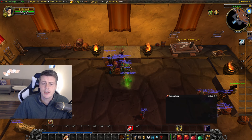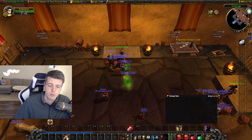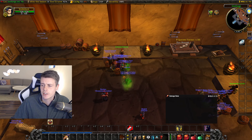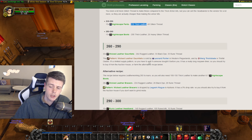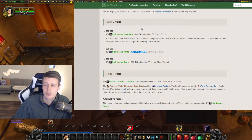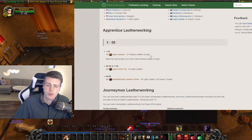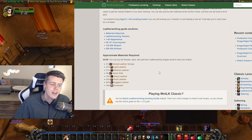Starting off with the most basic: investing into materials needed to level professions further from 225. If we take a look at leatherworking on WoW Professions, it lists all materials needed to level from 225 all the way up to 300. Professions do go all the way up to level 300 in the next phase. Go through the different professions, look at the list of required materials, and act accordingly — there are a lot of cheap materials on the auction house right now in Phase 2 that will definitely go up in value once demand increases.